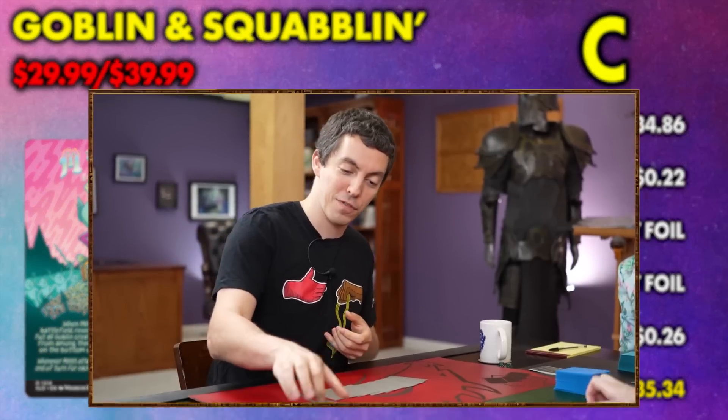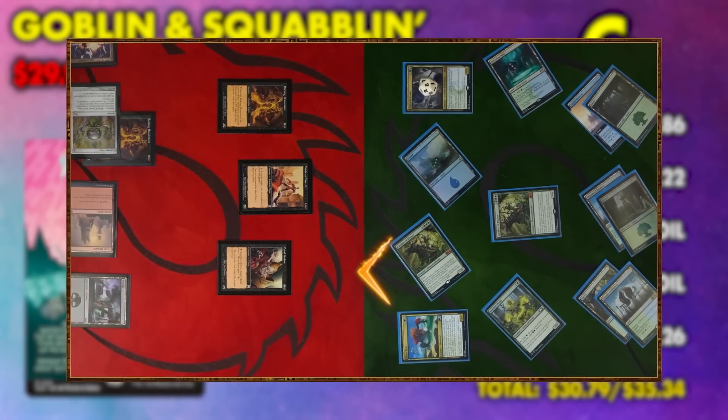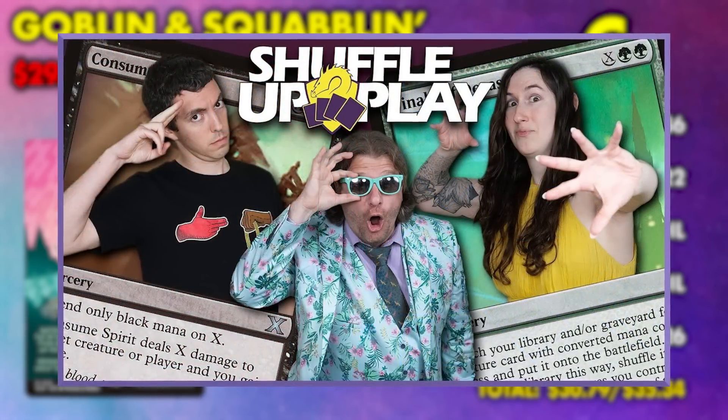If you ever want to see Jim Davis playing something other than goblins, check out my episode of Shuffle Up and Play where Jim and Bloody built their own standard decks from their favorite eras of Magic, and we all went toe-to-toe with decks from other eras. That video is linked in this video's description.